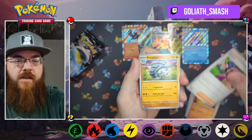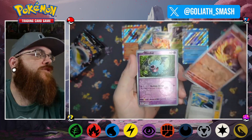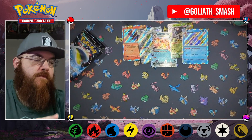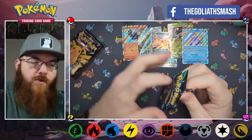Ninth pack: Charcadet EX, Charcadet, Electric Generator, reverse Charcadet, reverse Woobat, reverse Woobat, holo Annihilape. Got three more packs here.